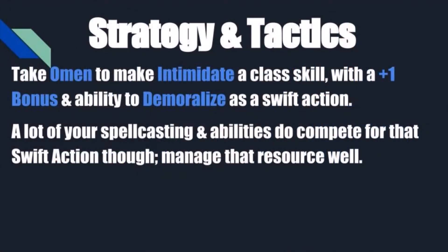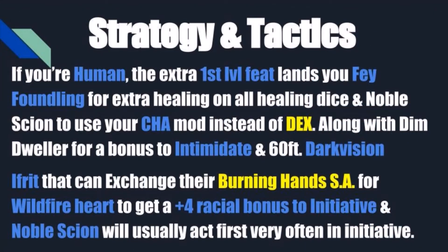Now for this specific build, we are assuming we are going to take Omen to make Intimidate a class skill, giving a plus one trait bonus and the ability to demoralize as a swift action. Just remember though that a lot of your spellcasting and abilities compete for that swift action, so you're going to need to manage that resource well. If you're human, the first level feat will land you Fae Foundling for extra healing on all healing dice, and Noble Scion to use your Charisma modifier instead of Dexterity for initiative.